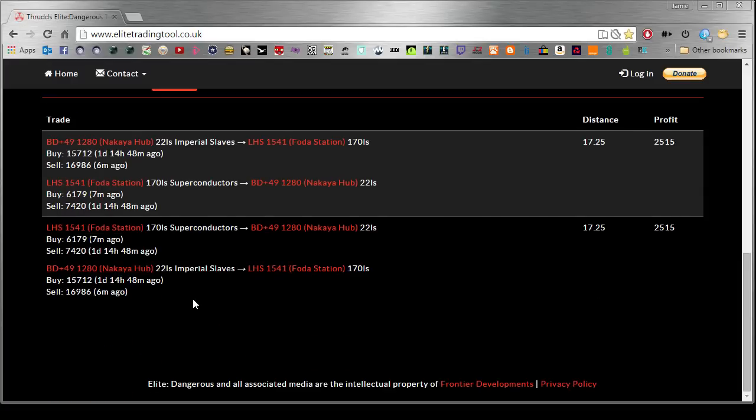One tip: you should experiment and try to find a place where it's an outpost on either side. And another really important tip: play in solo or a private group, because there are pirates everywhere and you do not want to get robbed. Also, even if there aren't pirates, if there's a whole bunch of people on your trade route they're going to be taking up your docking slots.